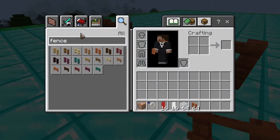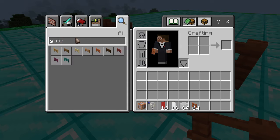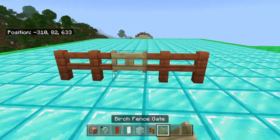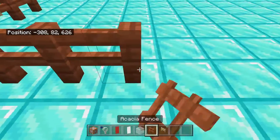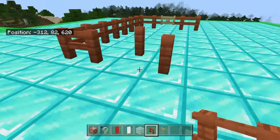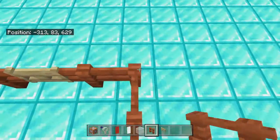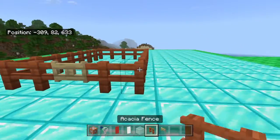We're going to put it right here, and we're going to take a gate. We're not going to take an acacia gate — we're going to actually take a birch gate, because it will make it stand out a little bit. I like it. So this is going to be about the size of the hospital. That's kind of going to be the little size over here. Pretty good.